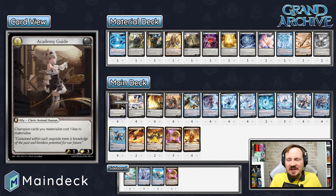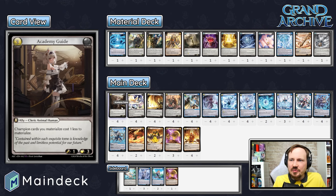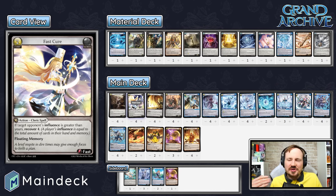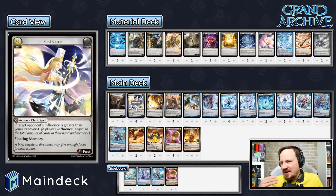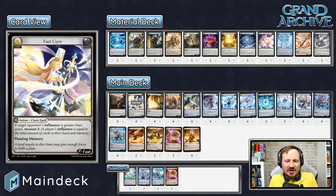Your opponent is going to be really eager to take Academy Guide out because it draws you a card every time you level — a very nice advantage. Fast Cure is also great in Tenoris because he's going to be taking damage to the face, especially when he taunts things. Water is a great Fast Cure player since Water doesn't have that natural card advantage generation. Fast Cure will more often be recovery, but don't be afraid to toss it as a floating memory. Try to get value from your floating memory when you can — don't just toss it at the first chance.